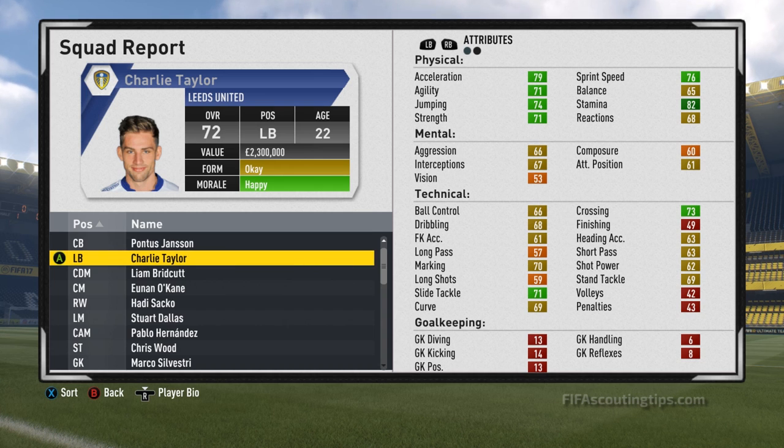Next up we have Charlie Taylor. He starts at 72 overall and has 80 potential. He's 22 years old and plays for Leeds United. Now Leeds want 3.5 million pounds for him, and you can knock that down to around about 2.9 million pounds, so he's a bit more affordable. His wages are 13,500 pounds. He's left footed with a 2 star weak foot, 2 star skill moves, and the early crosser trait.